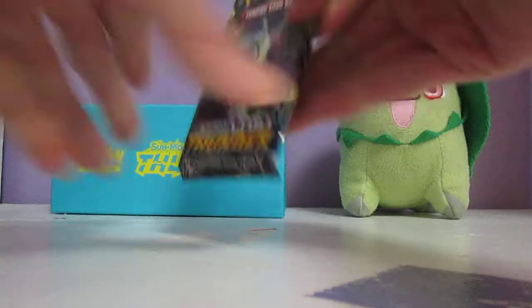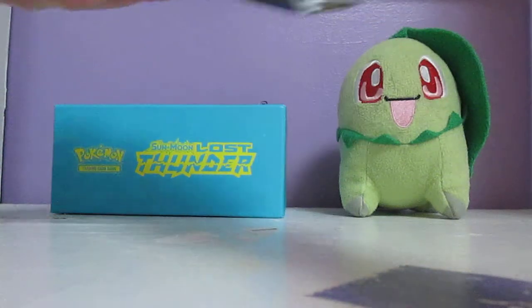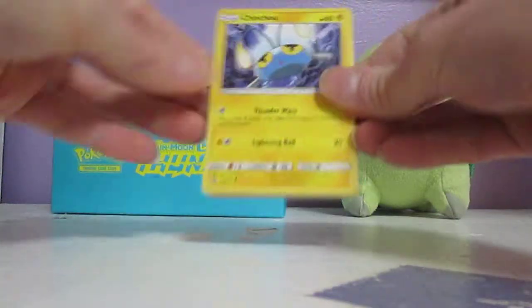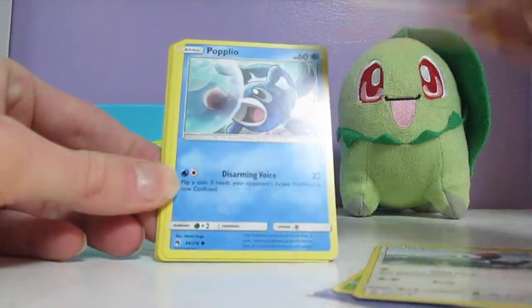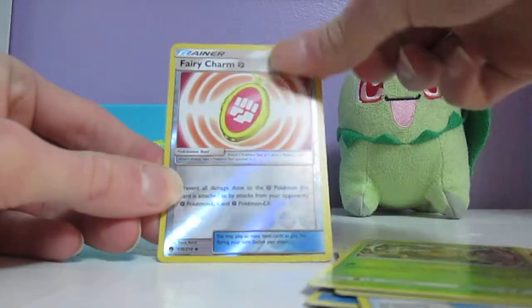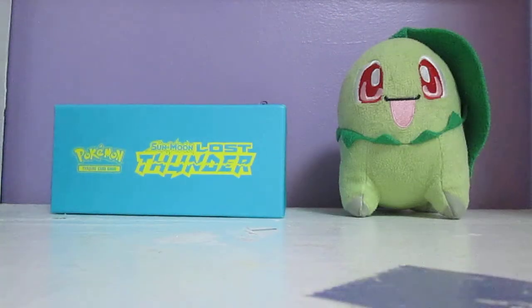Alright, on to the third pack. Let's see what we get out of this one. We got Chinchou, Pop-ip, Pickypeck, Slugma, Puplio, Fairy Energy, Spell Tag, Memory Energy, Vespiquen, Fairy Charm Reverse Holo, and a Viltank. Nice. That is very, very cool.